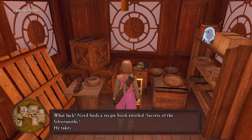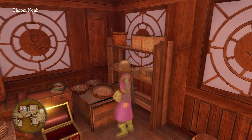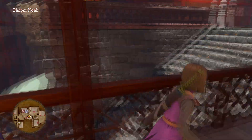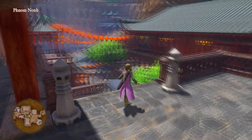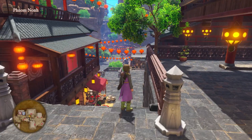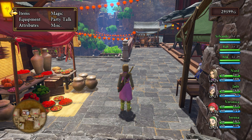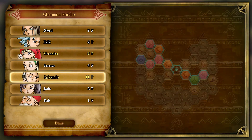Oh, Secrets of the Silversmiths — let's take a look. Tiaras, okay. Mail — any weapons? No weapons, that's okay. Hey little buddy, I saw you up here! So if I'm not mistaken, there were a couple spots I wanted to check. We're sitting pretty. Where's everybody? Oh, 11 — okay.